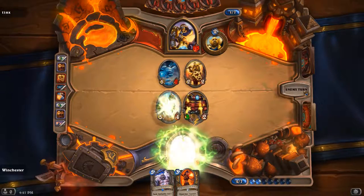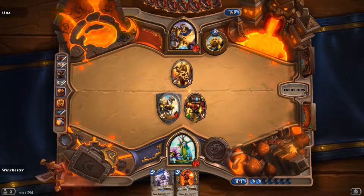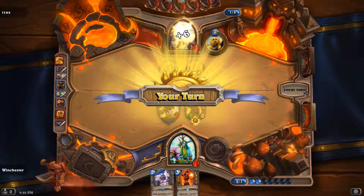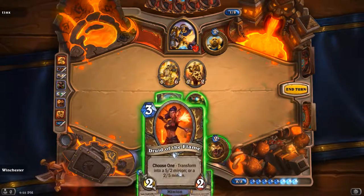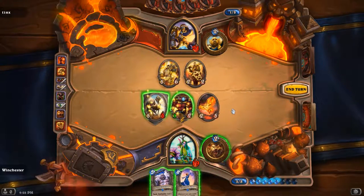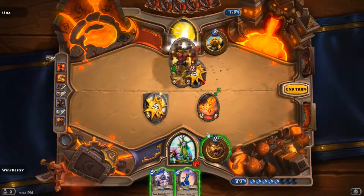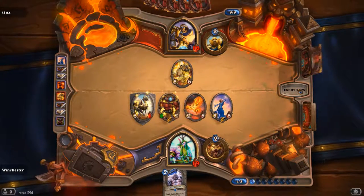Yeah, that's fine too — that's always a good play. I keep my Micro Machine alive and the Argent Protector doesn't hit it. That's also a good play. Guardian of Kings. Why didn't he hit it? I'd put out the 5-2 to be honest, since he doesn't have a Consecrate. Yeah, he would hit there, go face, and play the Wild Teacher.